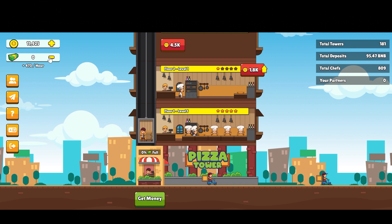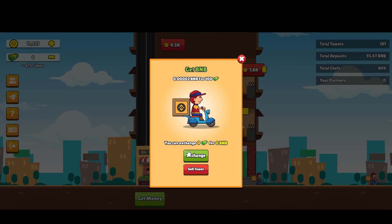Once you've collected some pizza bucks, you can click this button to exchange those pizza bucks for BNB. You can also sell your tower by clicking 'sell tower,' and by doing that you'll collect your current earnings automatically plus the earnings you would have made for the following 14 days — so that's very cool as well.